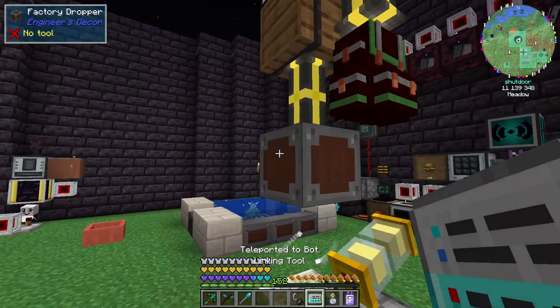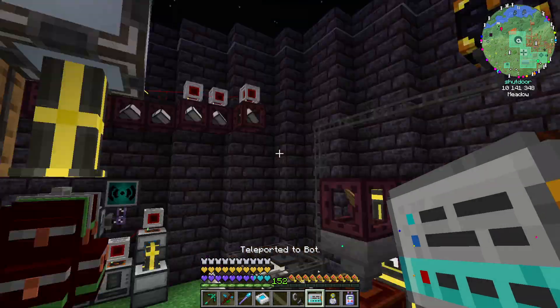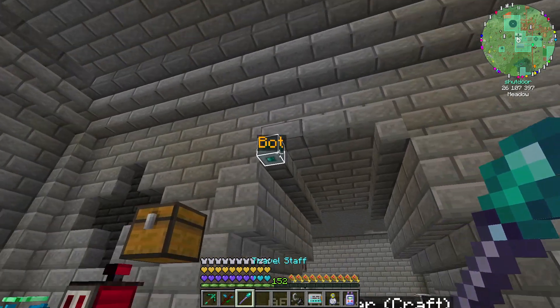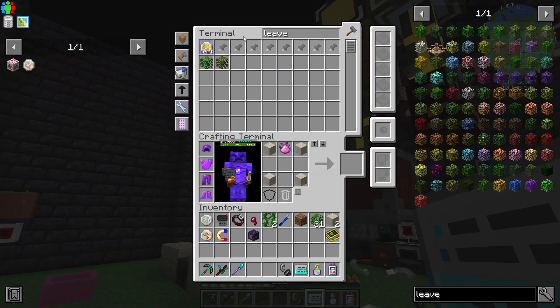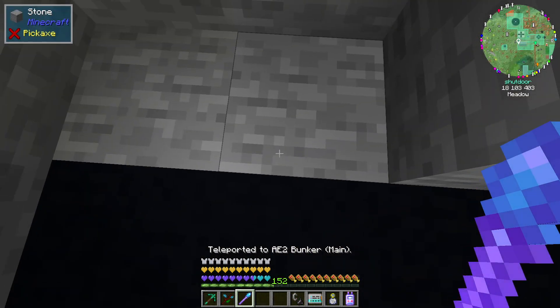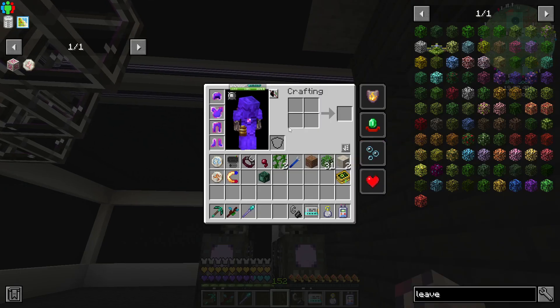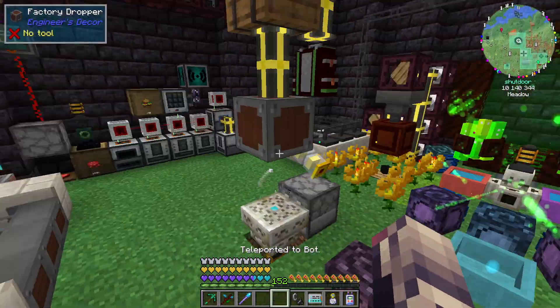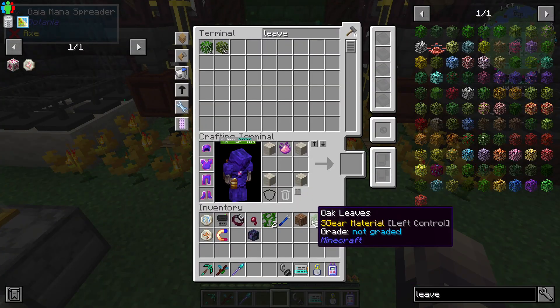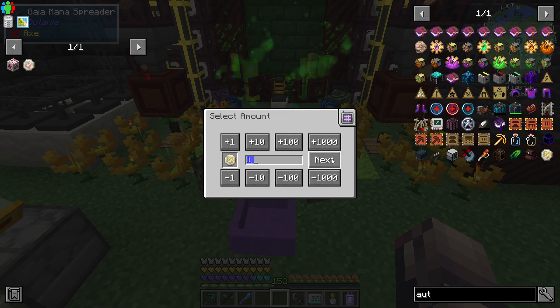We're going to take out this one and actually just keep both of them because I forgot to put Living Rock in this. I need to get a wireless pattern terminal, but I still have not done that. Actually no — this one is right. So this is the wrong one. Let's just clear this pattern and toss that back in there. Perfect. So that should be a Rune of Autumn. But we do need to come down here and cancel that, go to the Botania room, and we should now be able to craft a Rune of Autumn.